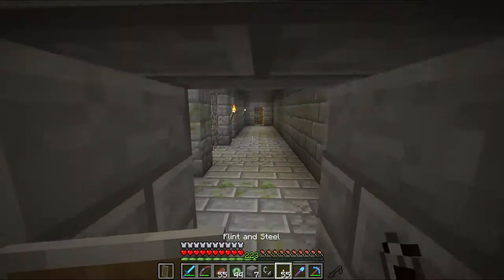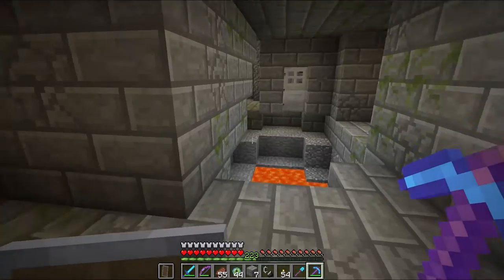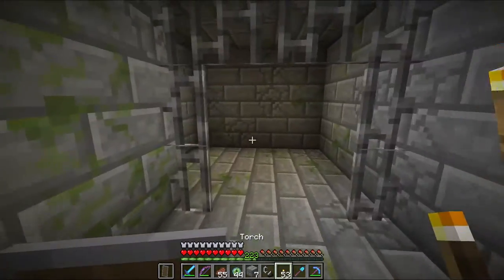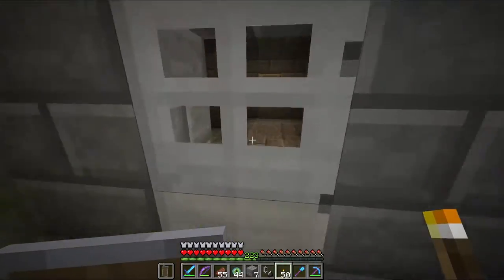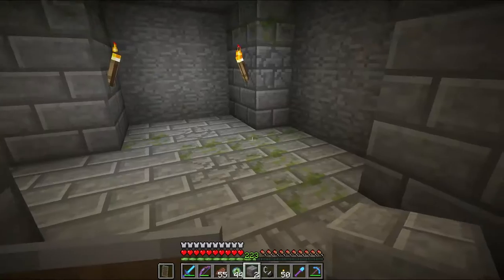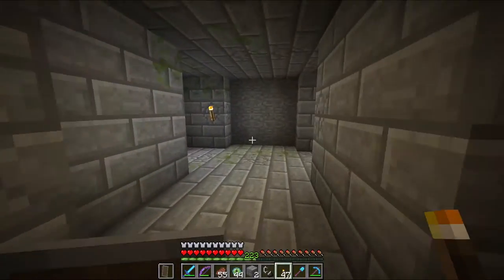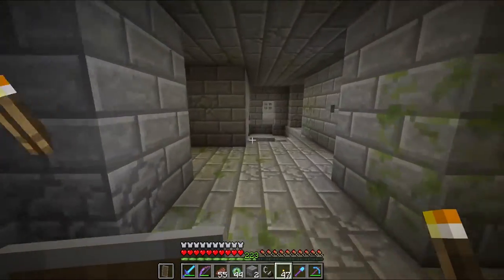I'm not seeing any signs of an end portal here. I see an empty hallway — that's sort of a sign I haven't been here yet, so I'm going to assume we're headed in the right direction. Let's fix that — we do not want to be walking off into the lava right now, that would be the worst. We're pretty much in a dead end. I don't know where to go from here.